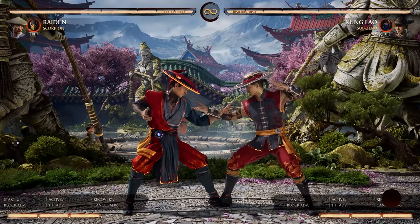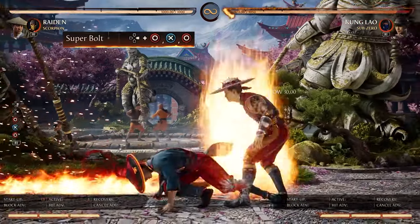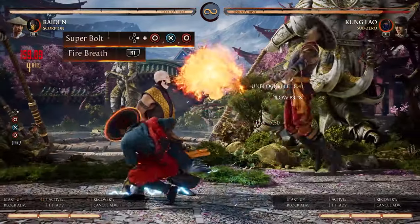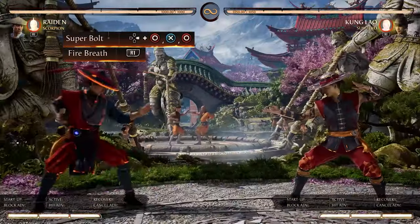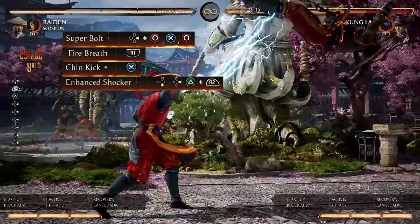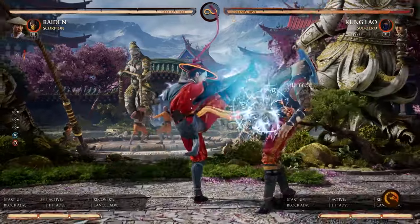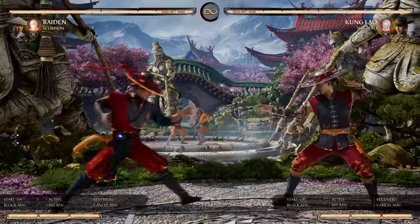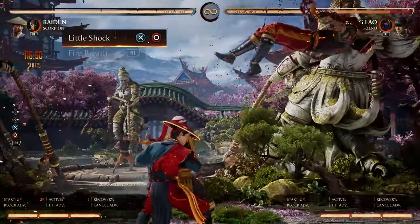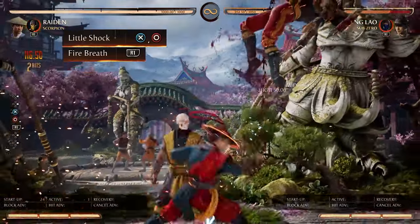Next, these combos are what make Raiden top tier. First, we're going to start off with our forward 4, 3, 4 super bowl. As we do that and click our 3 button, we want to use our normal cameo Scorpion — it's going to look like that — and then after the pop-up, we just finish it off like usual. Then our next universal 2-button pop-up that every character has: Raiden's is his 3, 4 little shot. After the little shot, we're going to do Scorpion's cameo, and right after the Scorpion pop-up, we finish it off just like usual.